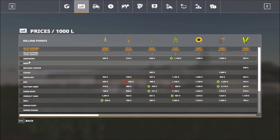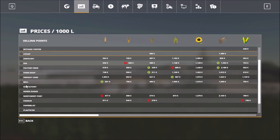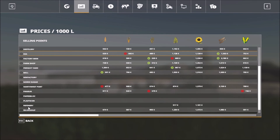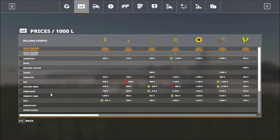We have the Agriport, the barn, the botanic center, the covap, distillery, DIA, beer factory, farm shop, freight yard, mill, nick factory, nordysugar, northwind, northwest port, pancer, the power block, plaster, refinery, soil group, and vegetable warehouse. So yeah, a lot of sell points to visit.